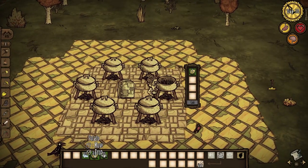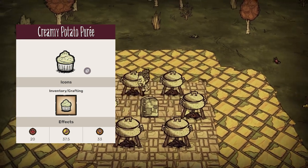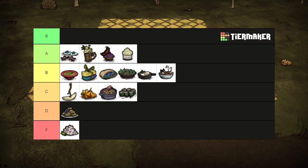With two potatoes, a piece of garlic, and a filler that isn't meat or honey, creamy potato puree heals for 20 health and restores 37.5 hunger and 33 sanity. It's just fancy mashed potatoes. Honestly, a little underwhelming, but that sanity is too good to ignore for the cost. A tier.